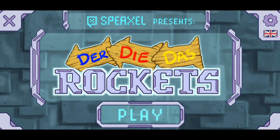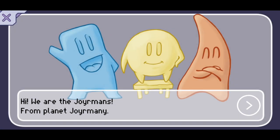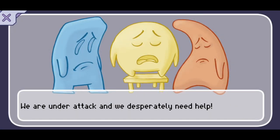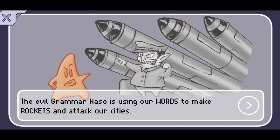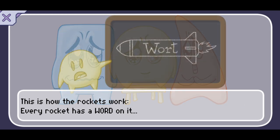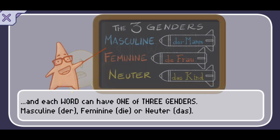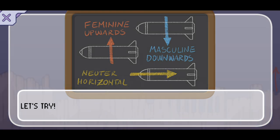When you first start up the app, you are greeted with a main menu. From here, you can choose your vocabulary list, but first you need to watch or complete the tutorial. The tutorial explains the general premise of the game. The characters are called Joyermans and they're from the planet Joyermany. They're under attack from the evil Grammarnazo, who uses rockets made of words to attack the city. In order to prevent those rockets from reaching the city, you have to swipe in the appropriate direction to identify the gender of the noun — swipe up for feminine, down for masculine, and right for neuter.